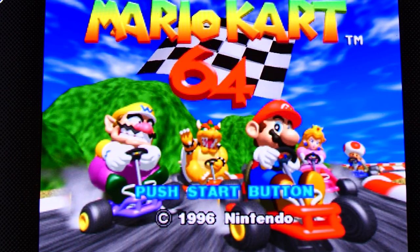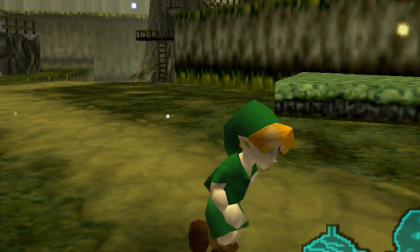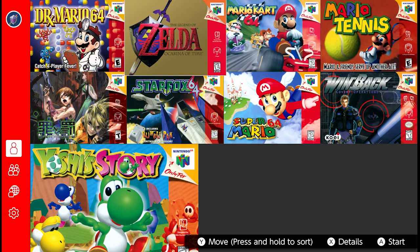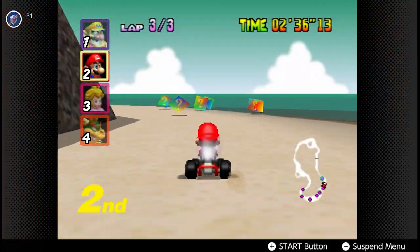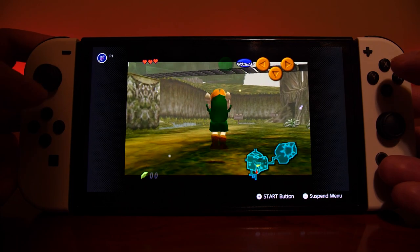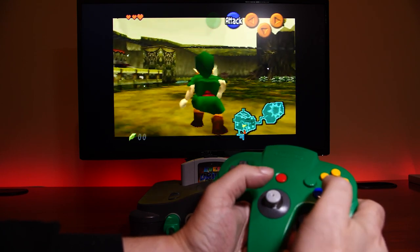Here we are in 2021 with the N64 offerings on Nintendo Switch Online. Nintendo has moved away from a workflow where they offered a specific emulator for a specific game with custom patching per game, to now a generic and overarching single emulator, attempting to patch performance and enhancements with scripting on the fly — which can have a negative effect on the overall look and feel. N64 emulation has always been complex to solve, and unfortunately things have regressed.